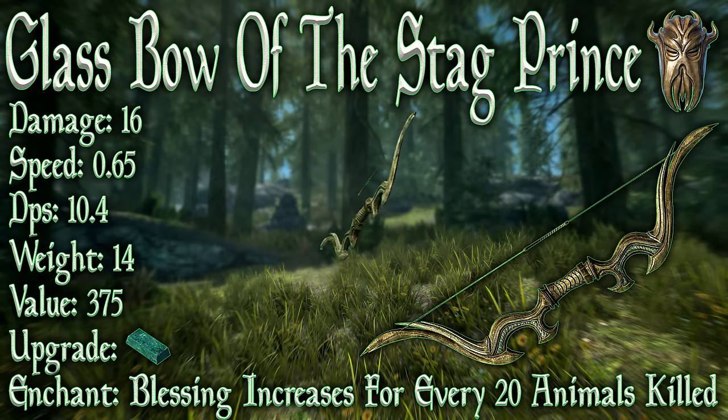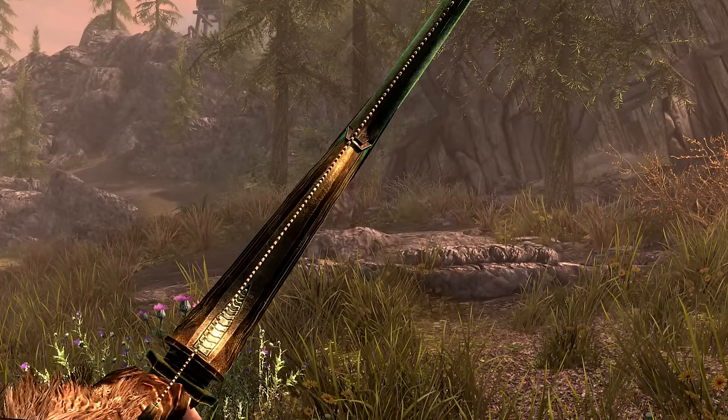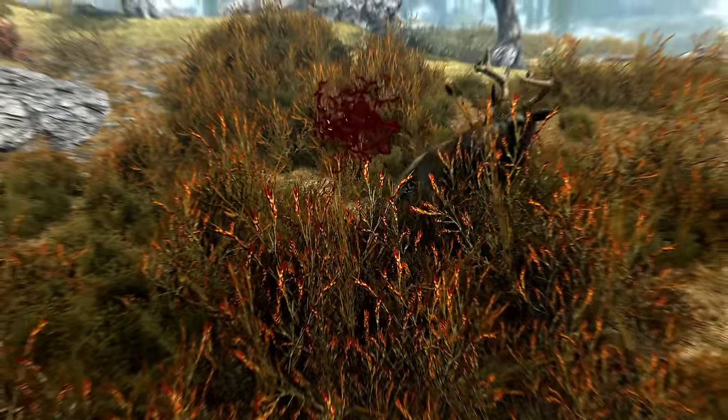It also benefits from the glass smithing perk, which doubles the improvements made on the bow. Now to the enchantment. The wielder receives an increasingly powerful blessing for every 20 animals killed by the bow. It's a five point boost to health and stamina.